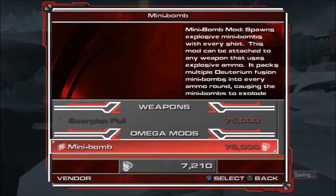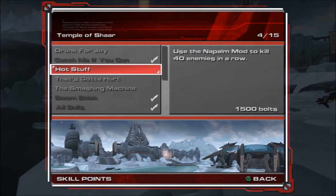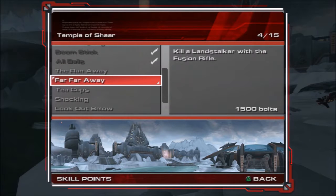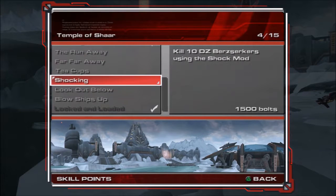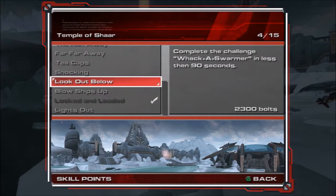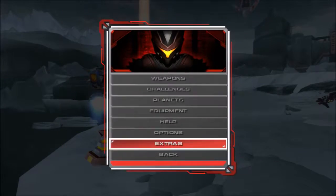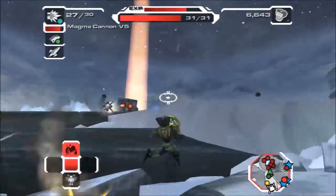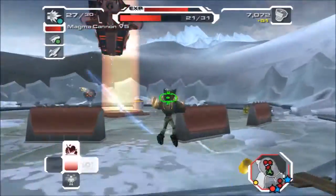Now we can buy the wrench upgrade, perfect. I believe the objectives are: laser backs, napalm mod, flail, and run away without taking any damage. Kill the Landstalker with the fusion rifle, and then with the fusion rifle using the shock mod — berserkers. This one's not going to be bad because you should be able to do it. You can actually expect to die a lot here though, that's for sure.